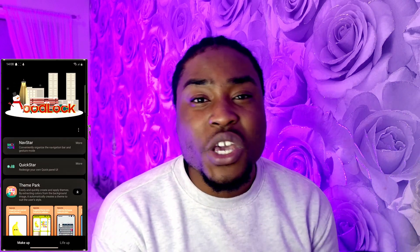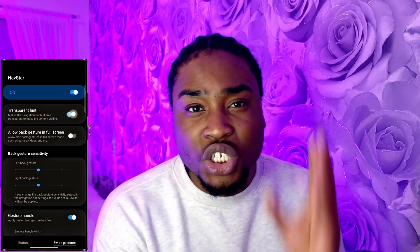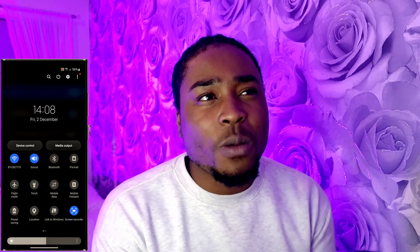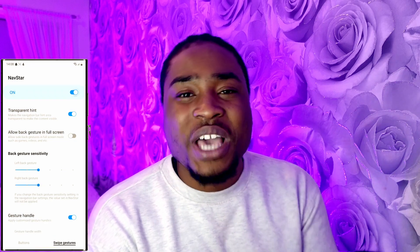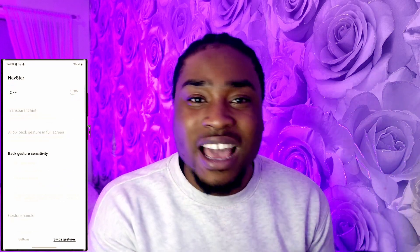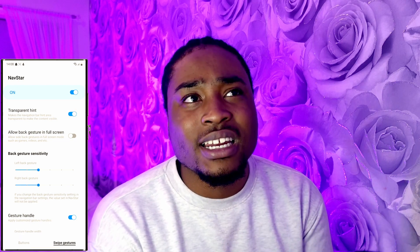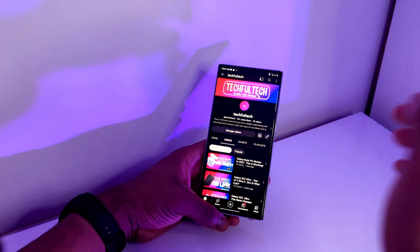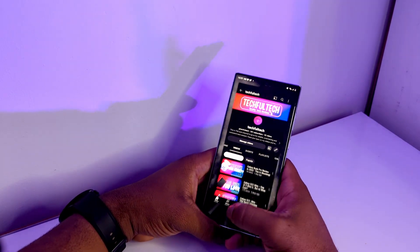One of my other favourite features is the transparent hints. This is something I've wanted for so long because that boxy hint around the gesture handle is so ugly. I've always been jealous of iPhones because they were somehow able to do it, but my phone still had that gesture hint. Now my S22 Ultra is able to do the exact same thing and I couldn't be any happier. Without the transparent hints, the phone just looks a lot more aesthetically pleasing and better to look at — more about the operating system of One UI 5. You may think it's a minimal change, but that change goes a really long way. Good job, Samsung.